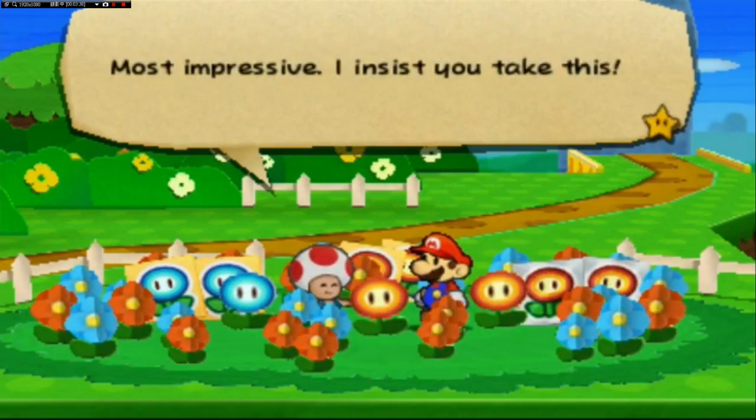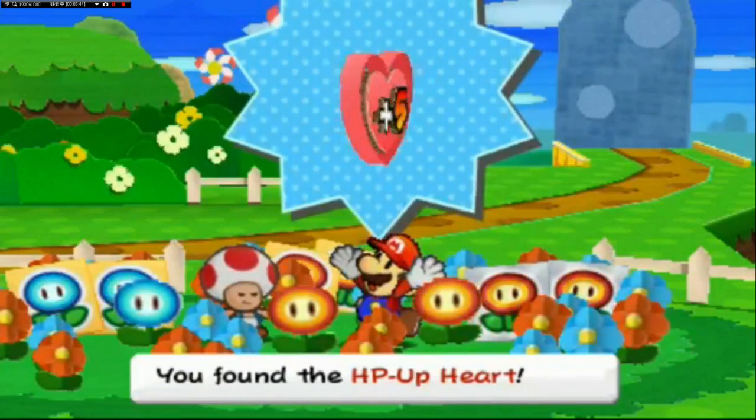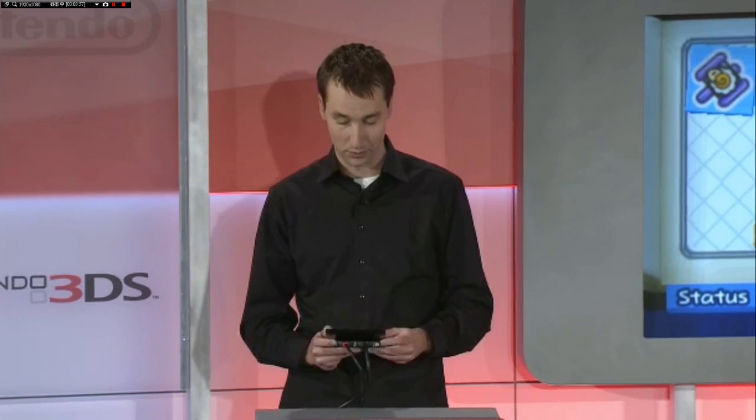More importantly, this guy is so psyched that I helped him out that he's actually giving me a really important item — this is an HP Up Heart, and it's going to boost my maximum HP. Those of you who are vets of this series probably noticed in that earlier battle that I didn't get any experience points, which is weird. You're still going to have an RPG leveling-up experience in this game, but gotten in a different way — solving people's problems, solving puzzles in the environment, scouring areas to find hidden nooks and crannies and secret sticker caches.